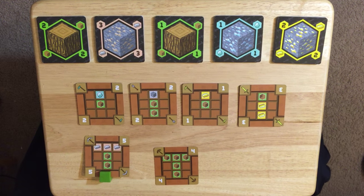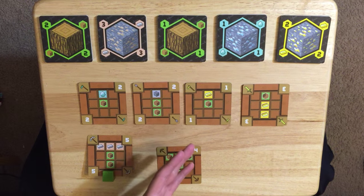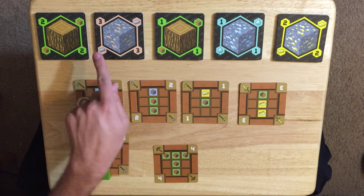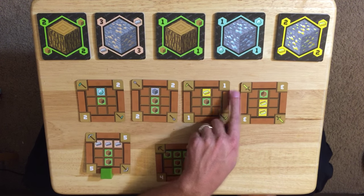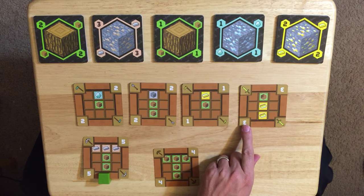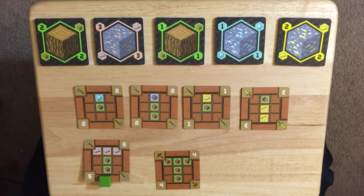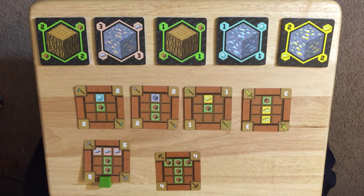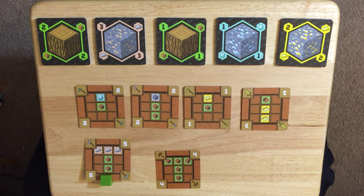If there are two, three, or four players, that changes what the winning objective is. Getting the most points is how you win. When you craft, you craft cards that have numbers on them, and you add up those numbers to get your total score. For two players it's 24 points, for three players it's 20, and for four players it's 16.